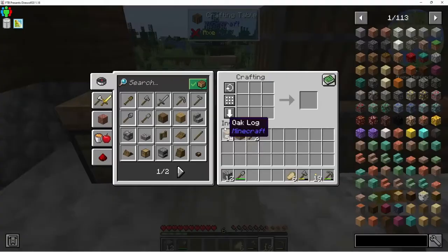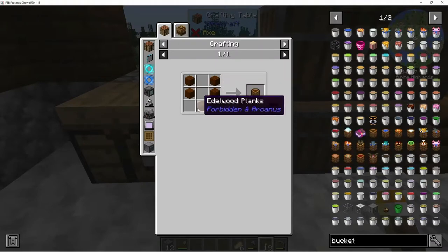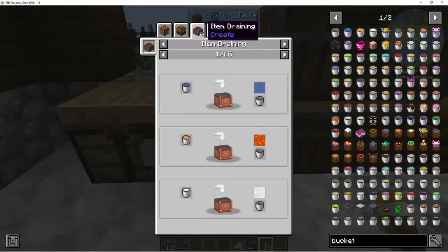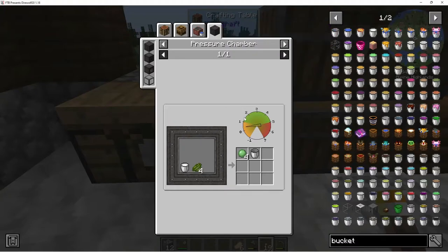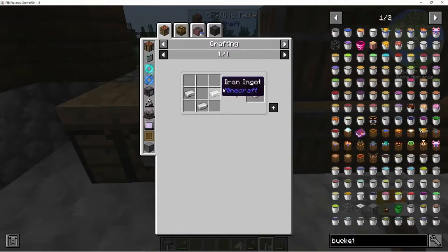I wonder what I can make a bucket out of — is it just iron in this? An iron bucket — what's this, an edelwood bucket? There's edelwood? Okay, but it looks like just a normal iron bucket, just iron. Oh, you can make slime balls with a bucket or get a bucket out of it — nice.